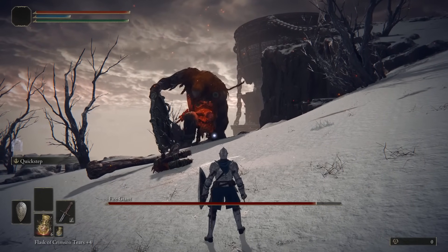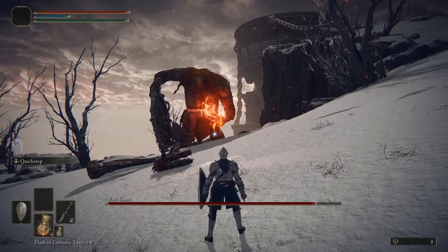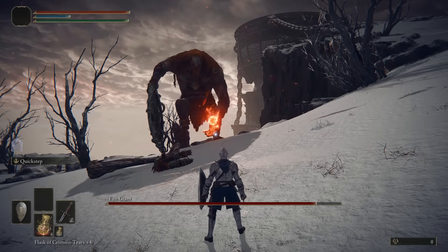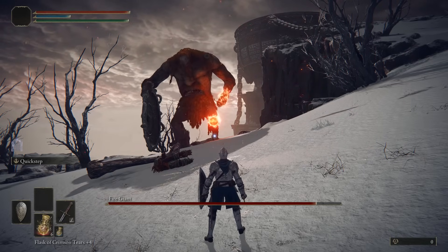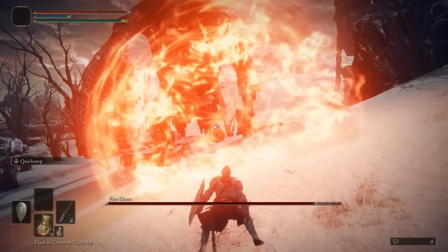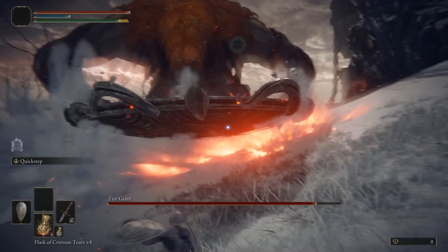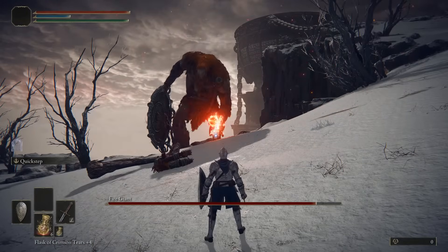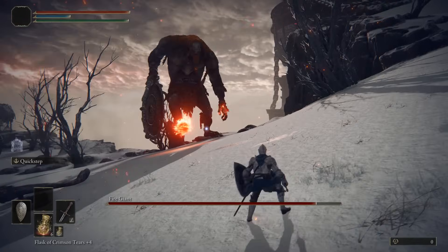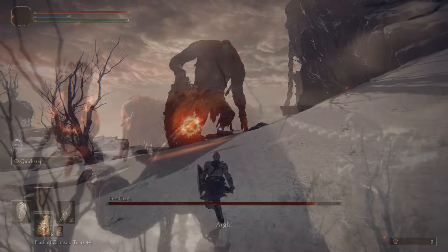Once you have taken away some of his health, he'll bring out two fire moves. The first is a floating orb that moves towards you slowly. You can get rid of the orb by getting close to it, which will trigger it to explode — roll out of the way when you trigger it so you avoid its blast radius. Whilst the orb is floating towards you, he'll also shoot a fireball at you, which can be dodged if timed correctly, or you can stand behind a rock or tree to protect yourself from the blast.